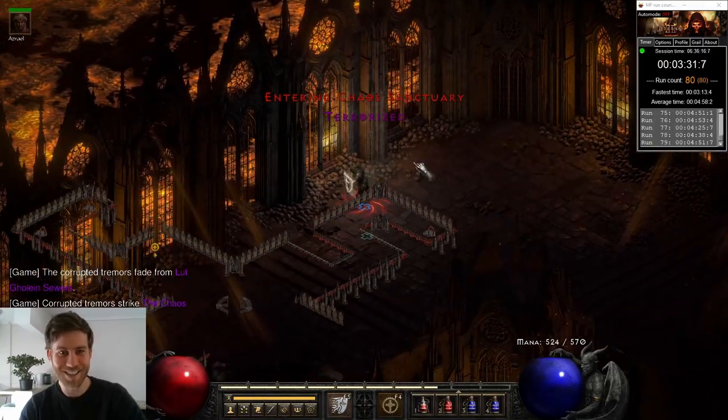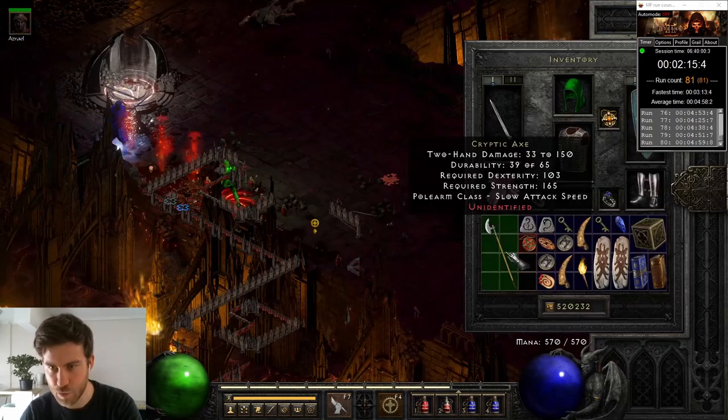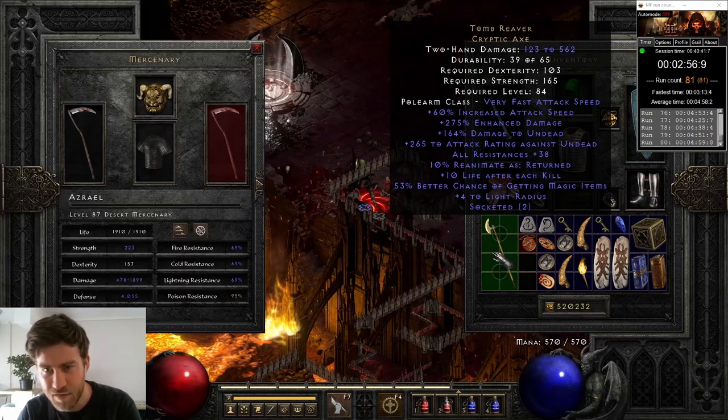On run 80, Chaos Sanctuary became terrorized. On the very next run, I found a unique cryptic axe. Cryptic axe — is that Tomb Reaver? Yeah, nice! That's a really nice find. In fact, you can probably just go ahead and use that.